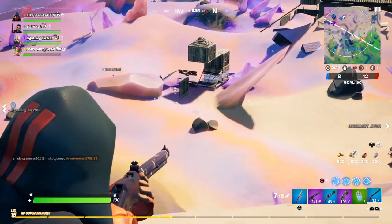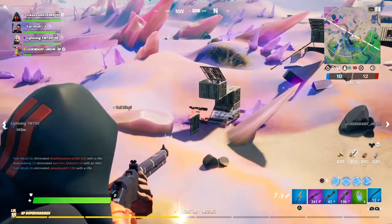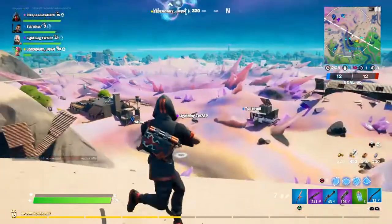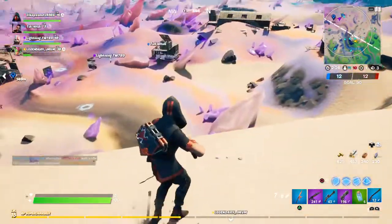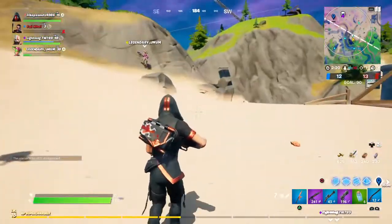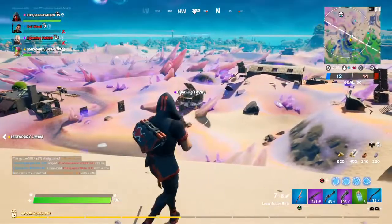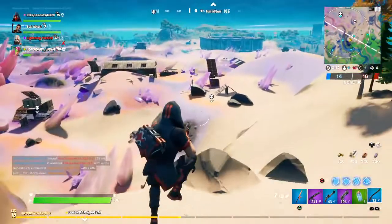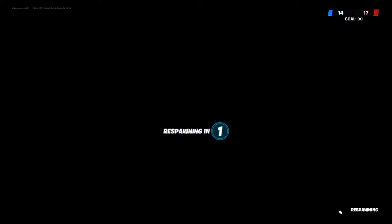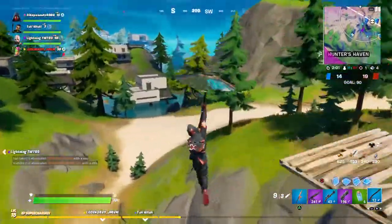There's a minigun — watch out, he's going to pop out. There's him there, there's another dude over there. I can get an elimination. I'm just going to jump down there.